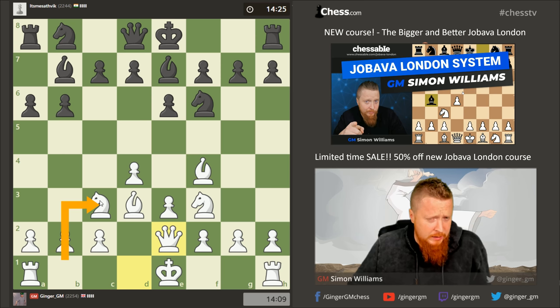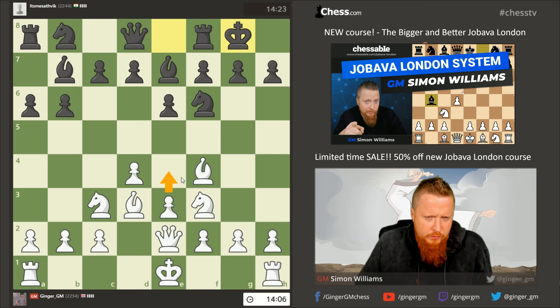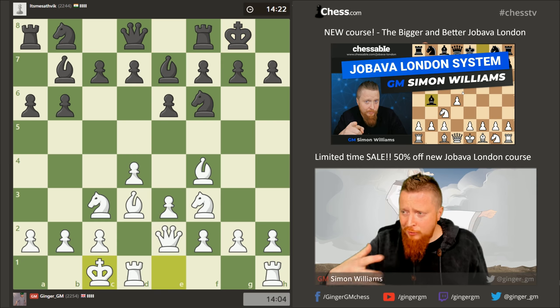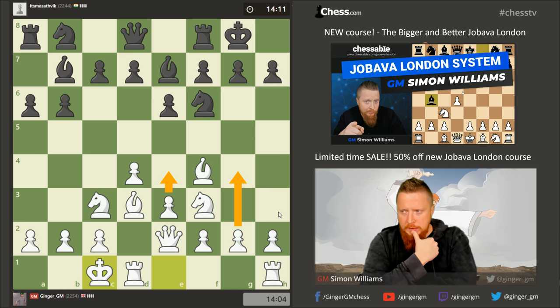Having the knight here gives me the extra castles queenside idea. Other intriguing ideas include even g4 sacrificing a pawn. I think e4 is really the move, or castles queenside first — c5, I take, then play e4. Let's get one more move in to show my intentions, and then I'm going for it.